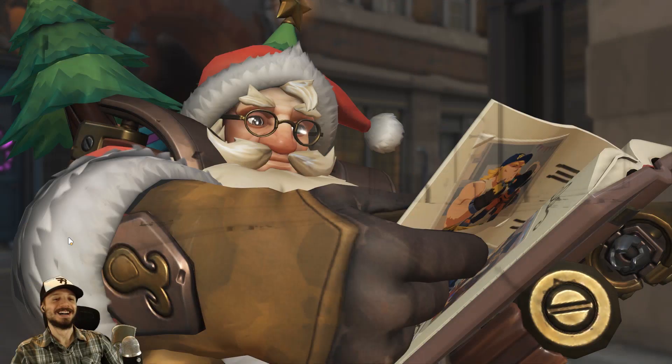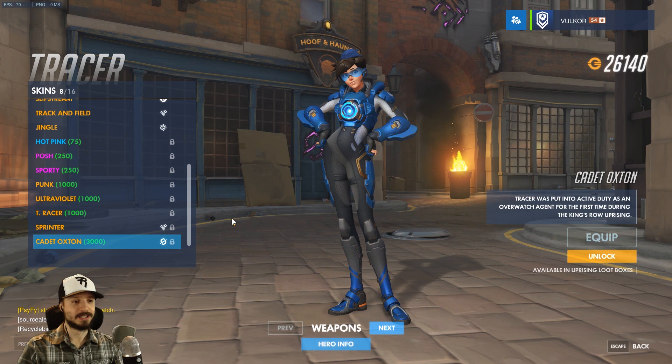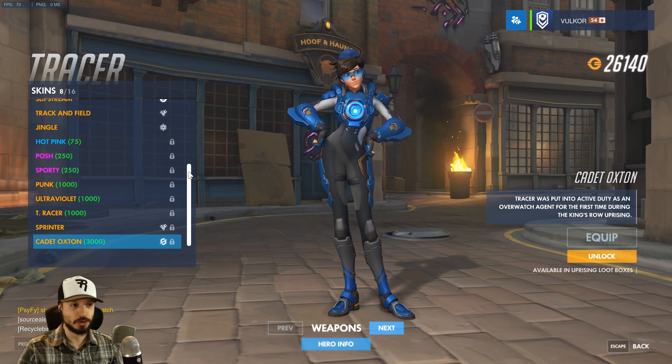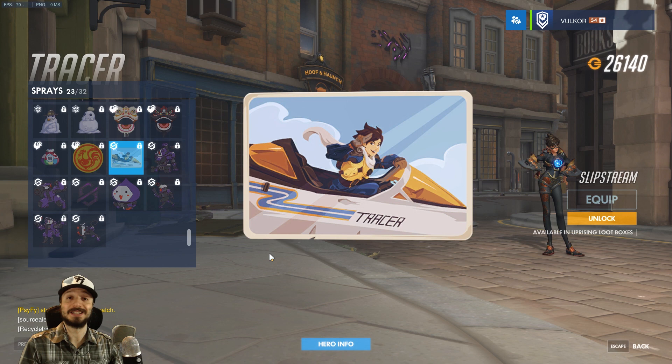Tracer gets a skin every single event because she's the poster child of the game — when it really should be Mercy. Cadet Oxton. I like the skin, it's nice. I was expecting we'd get a variant that wasn't this color, or maybe two skins, but she's got enough skins. Her spray is Slipstream — that's the ship. In Tracer's backstory, she was test piloting a new ship with experimental teleportation technology, it malfunctioned, and she became desynchronized with the flow of time, which is why she wears that thing on her chest to stay anchored in time.